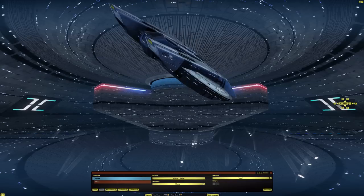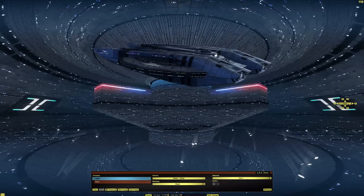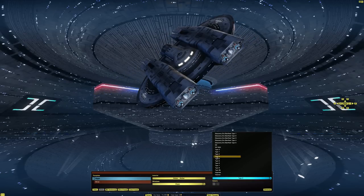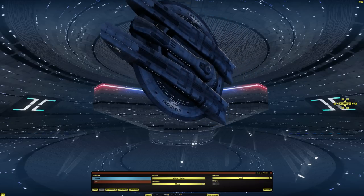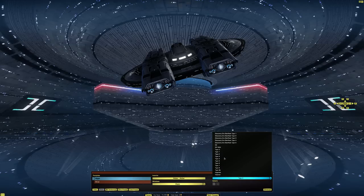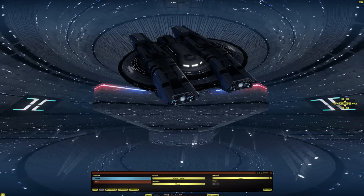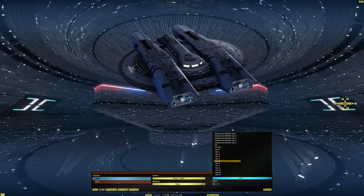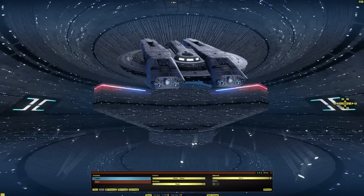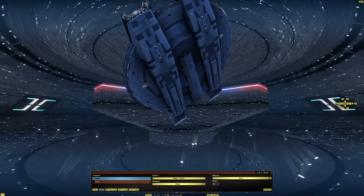Moving through the older skins: Type 2, Type 3, Type 4 — it seems like Types 1 through 4 just get progressively darker and darker. Type 5 brings it back lighter again, and Type 6 gets even lighter. Can't wait to see what Type 7 looks like on this one.